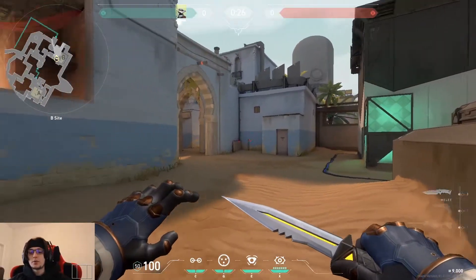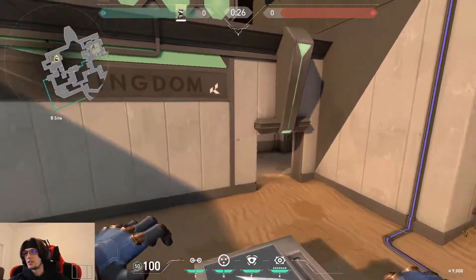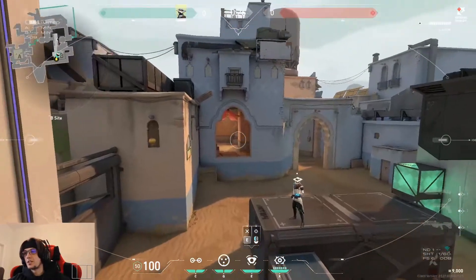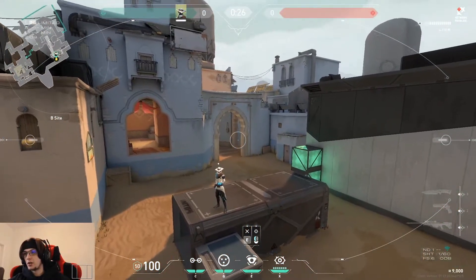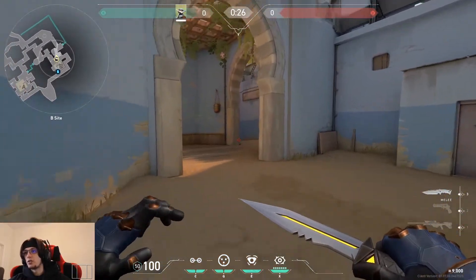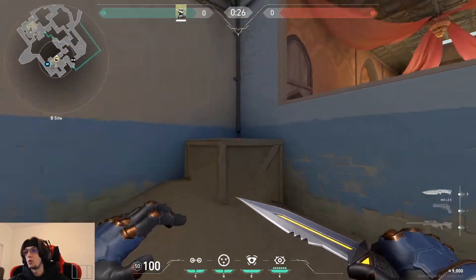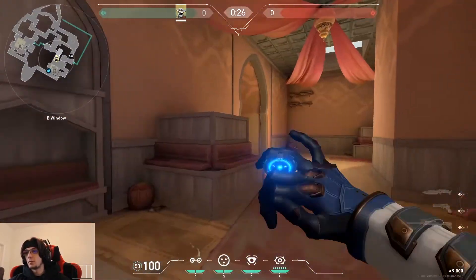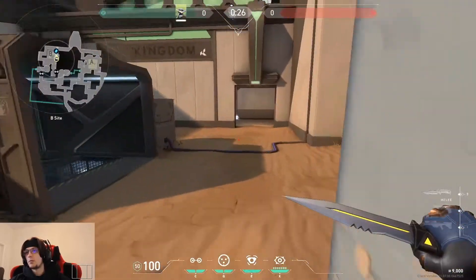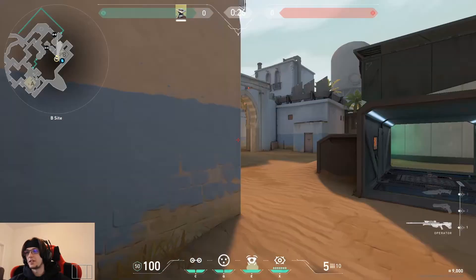On B-side defense as Cypher, I normally start the round while the barriers are still up by putting my camera up here. From this camera we can see into window and down onto the corridor. As the round starts I'll often be waiting at this gate, walk forward quickly and throw a trap there — you should be able to throw it before they can see you — then quickly come back inside.